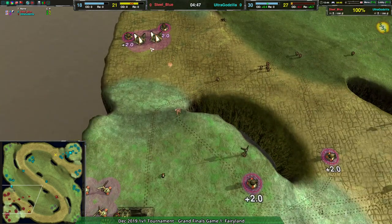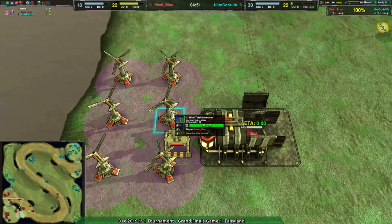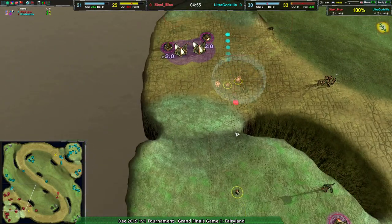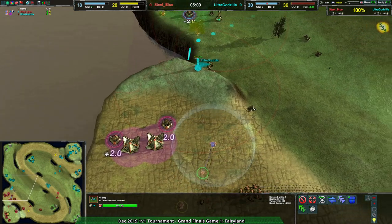Steel Blue doesn't really have the energy for it right now. This map is great for wind — a few more wind generators and that would give a lot for area cloak. And there it is! There's the area cloak! They did remember!